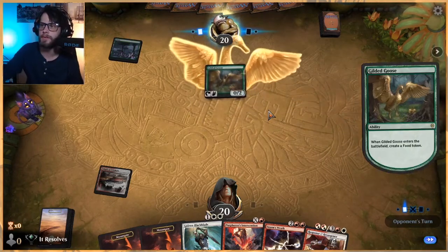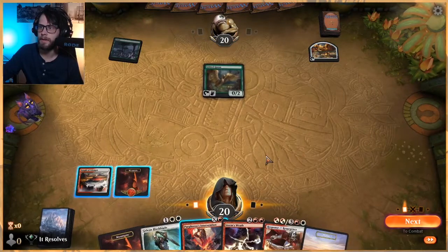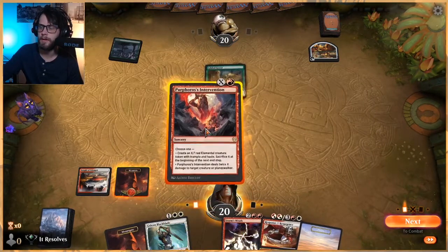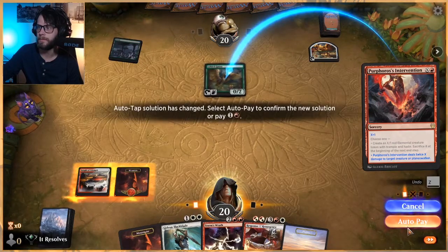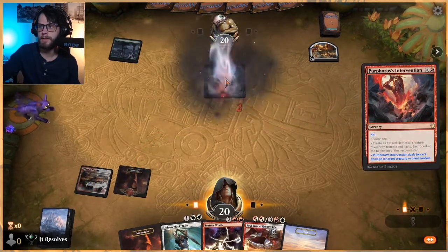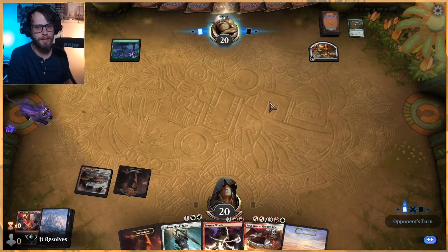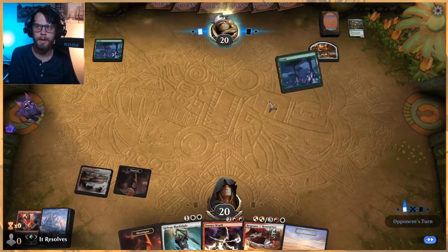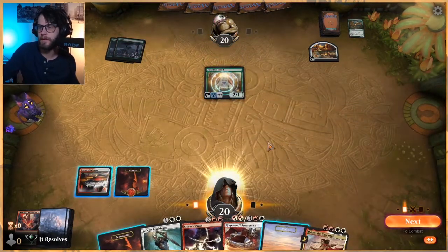We're against a creature deck — that's good. Let's chop this out. Honestly, this is a bit preemptive, but let's do this. Gilded Goose is such a problem card for a lot of things; it just does a lot of different stuff that you don't want. So I'm going to ditch it there.